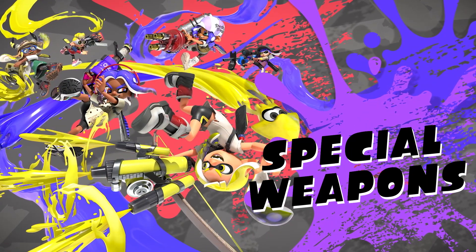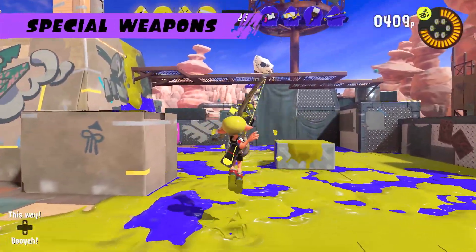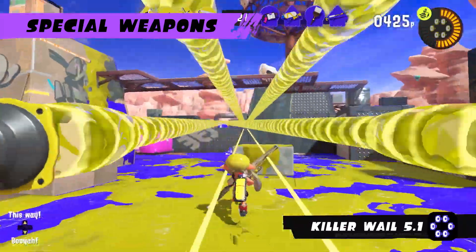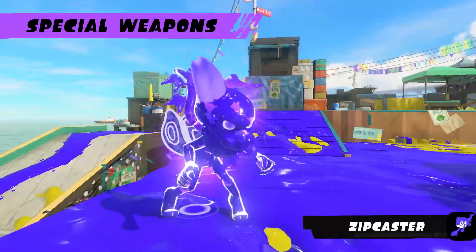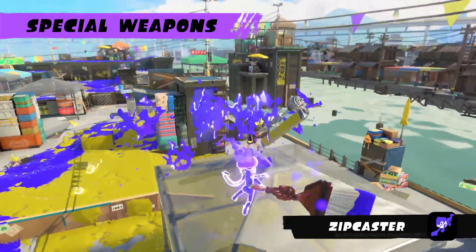That goes for special weapons too. Ink a lot of ground to fill up your special gauge, then unleash your special weapon. Stick to walls with the Zipcaster and get the drop on your enemies.